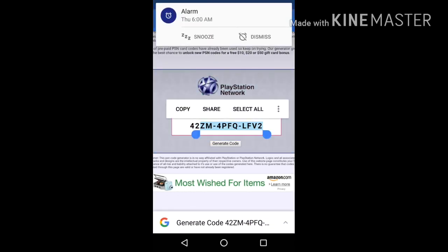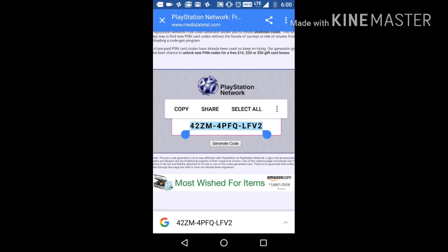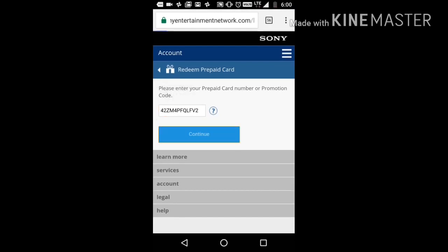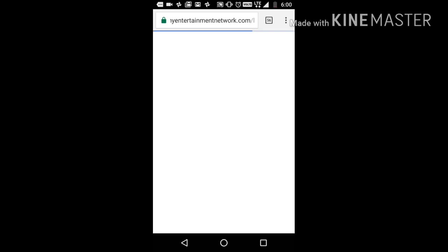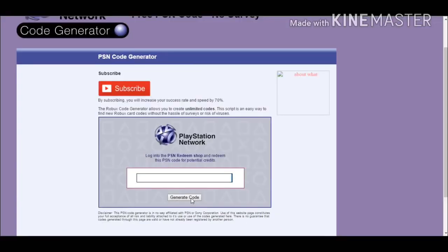So we're just gonna copy this code and then go back to this page and just paste it. As you can see, it did not work for me, but I'm gonna show you proof that this method does work if you keep on trying. Here's the proof that this method does work — it will not work on the first attempt.